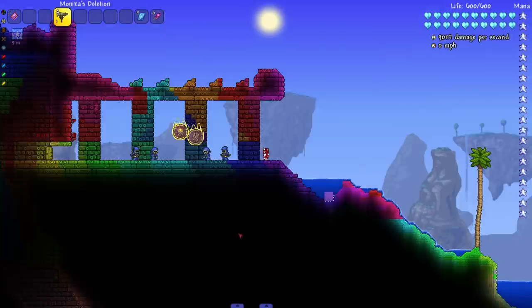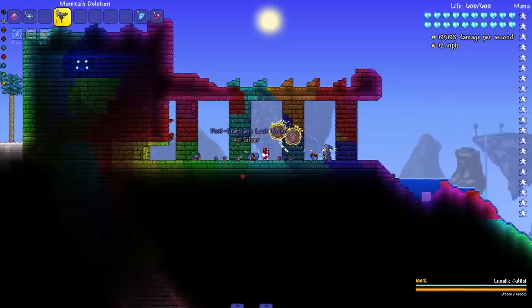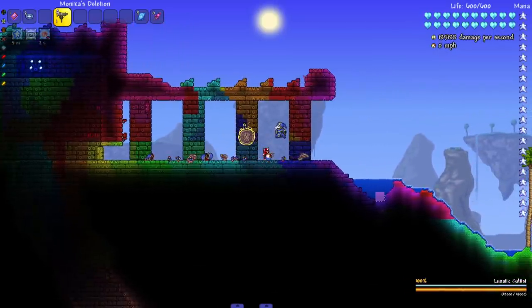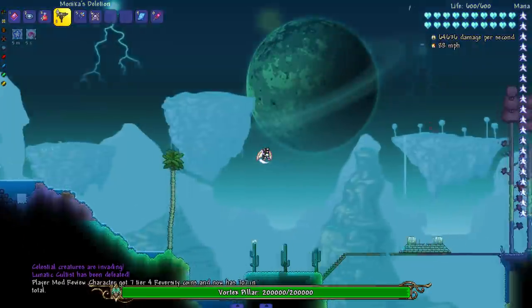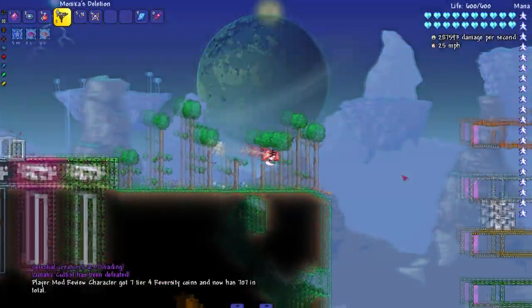I did everything in a weird order but I'm pretty sure I knocked out all the event bosses. Let's murder the boys — I find myself murdering the Lunatic Cultists a lot nowadays. Get them out of here. On to the pillars — pillar speedrun!